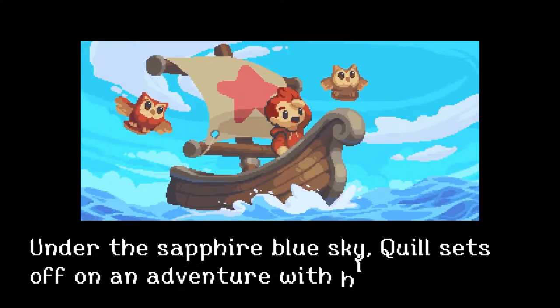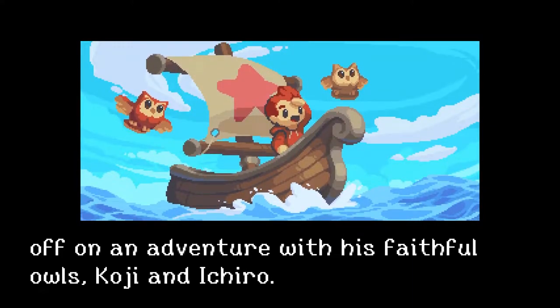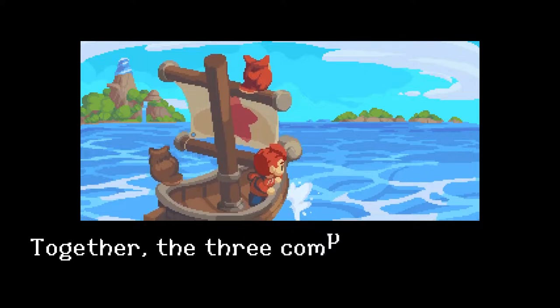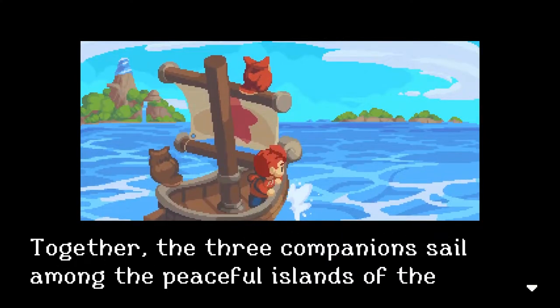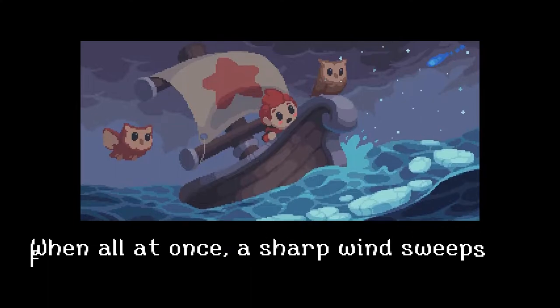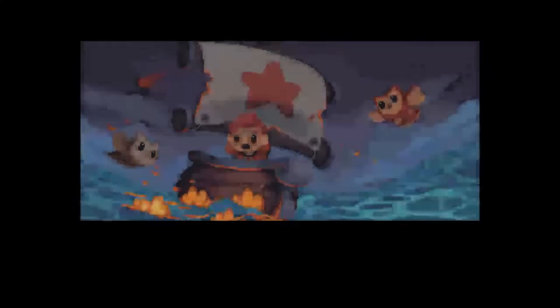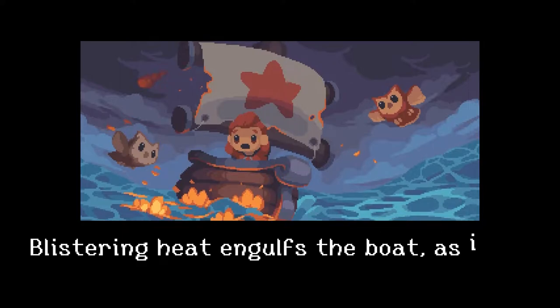Under the sapphire blue sky, Quill sets off on an adventure with his faithful owls Koji and Ichiro. Together the three companions sail among the peaceful islands of the Atriotic Sea. When all at once a sharp wind sweeps from the north and blinding lightning bolts sunder the sky. Blistering heat engulfs the boat as it bursts into flames. A monstrous grip tightens around Quill's chest.